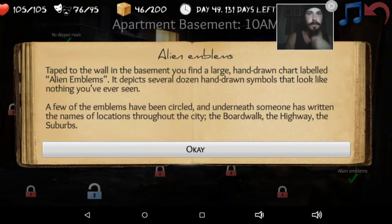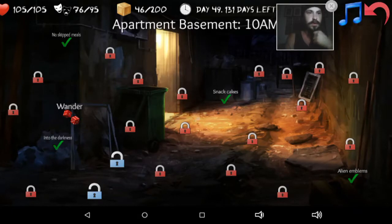Alien emblems. Taped to the wall in the basement, you find a large hand-drawn chart labeled 'Alien Emblems.' It depicts several dozen hand-drawn symbols that look like nothing you've ever seen. A few of the emblems have been circled and underneath someone has written the names of locations throughout the city: the boardwalk, the highway, and the suburbs. That's cool — let's just keep searching.